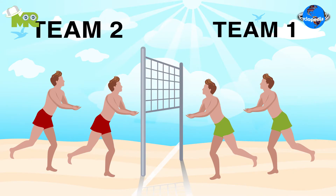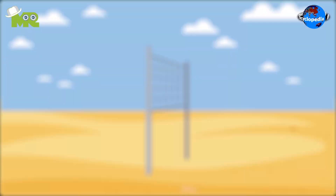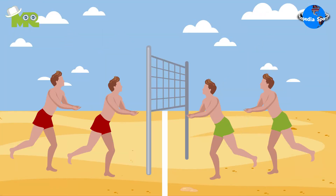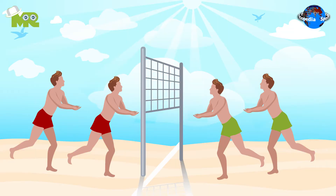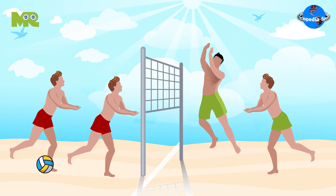Beach volleyball is played between two teams of two players each. There are no substitutions allowed throughout the game. There is no attack line on the court, so both players can attack the ball into the opponent's team. A maximum of three contacts is allowed to the team before it must send the ball back over the net.